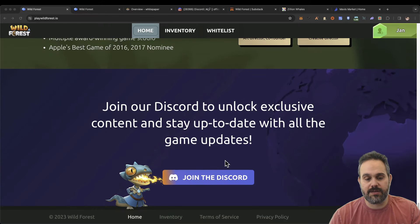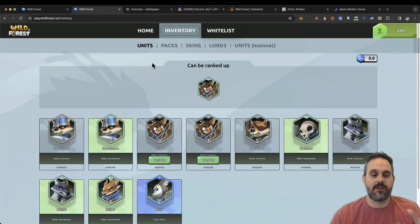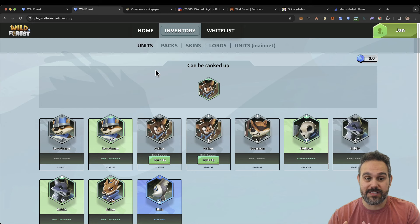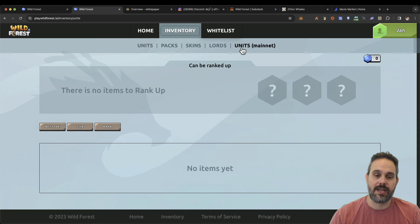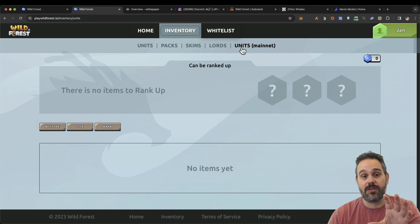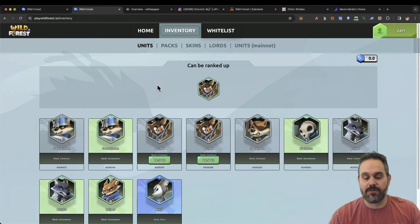There are some FAQs and details about the team on the website, so please come and check it out if you're interested. You can also see these are the NFTs I got playing the game — I've been playing for a few days. Now these NFTs are on the testnet, and my understanding is that they're going to migrate them to the mainnet. If you go to the mainnet now, I don't have NFTs there. Some people have NFTs on the mainnet — those come from packs. If you bought a pack, you can get your NFT there — you'd get a Lord and some skins. I don't have any packs, so all my NFTs are coming from the testnet.